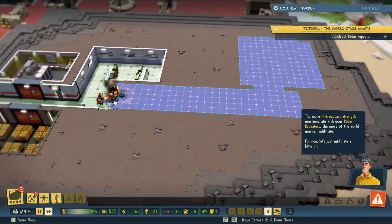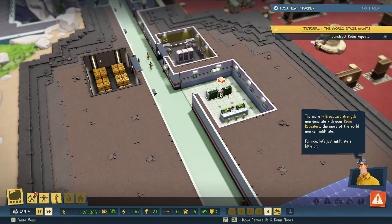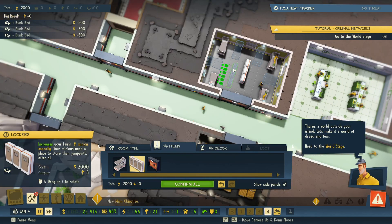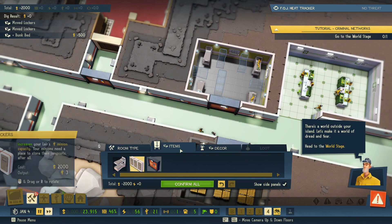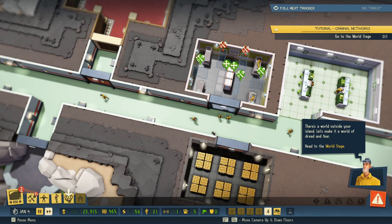Look at our little guys working it for us! I think we have some stuff to collect. Oh, construct a generator — hire six more minions, I don't know how to do that. Is there not enough beds? Okay, maybe we should get some more beds in here. Head to the world stage — okay I need to head to the world stage but I'm moving things around right here, trying to give people as much room as they can have. Okay, I think that's all I can do in there, let's confirm — I put a bunch more beds in there.